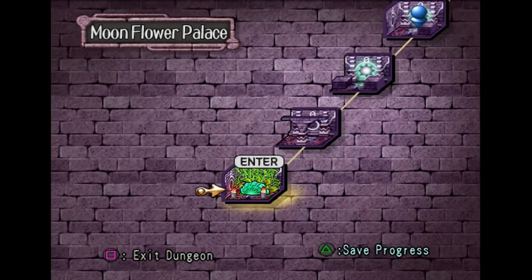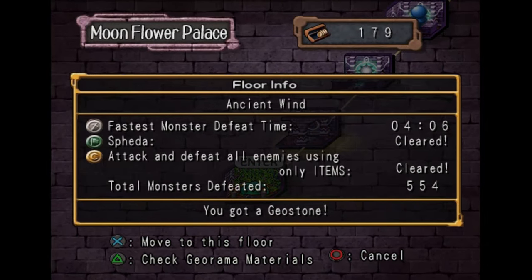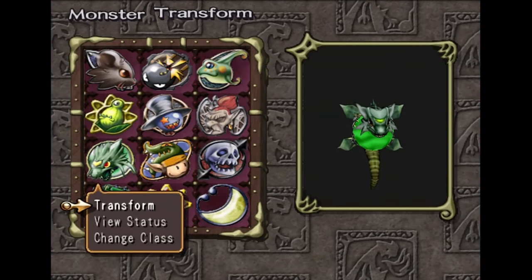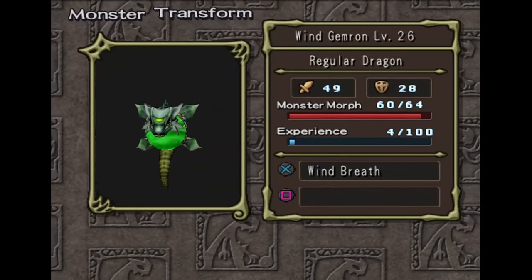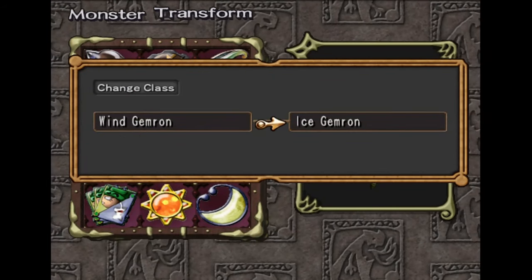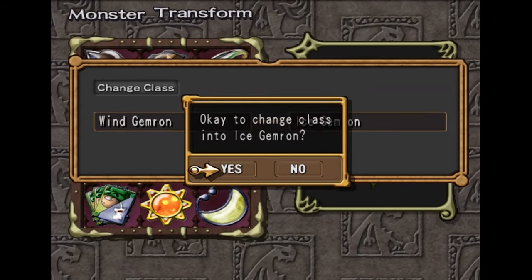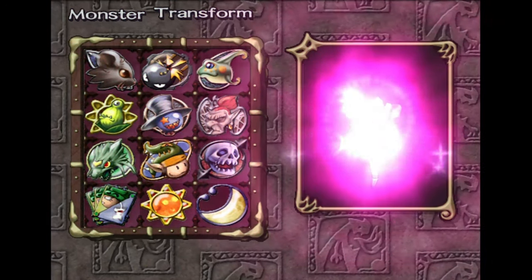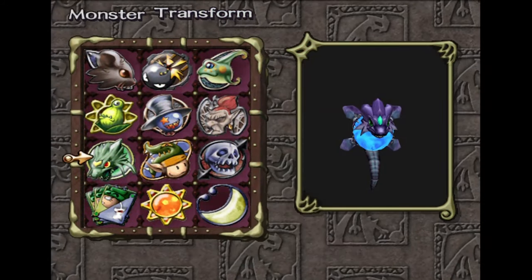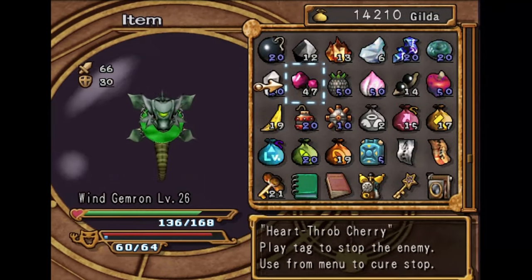After you have the experience boost on your weapons, grind the first floor of the Moonflower Palace until your monster is level 51. I got them up to level 26, so now we have the option to change class. At level 51, you'll have the same option again to then just change into a Thunder Gemron or Lightning Gemron, whichever one it was. At that point, do the medals you need in the Moonflower Palace, then head over to the Zellemite Mines.